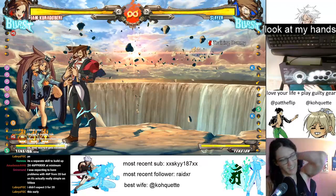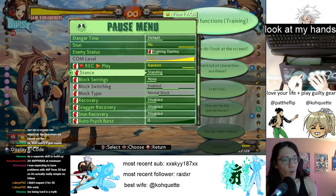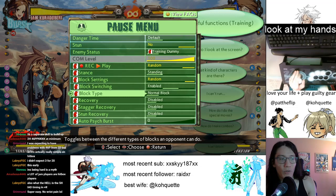One more thing and then we'll move on to our netplay lobbies. Now we're going to go ahead and set block to random - random block, block switching enabled. We'll keep them on normal for now.